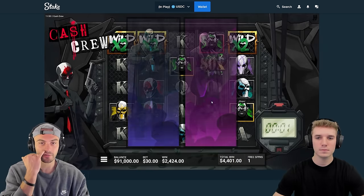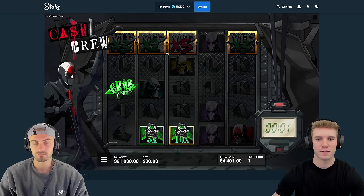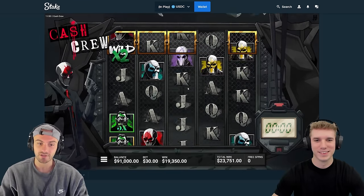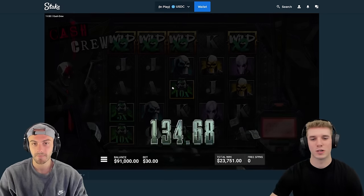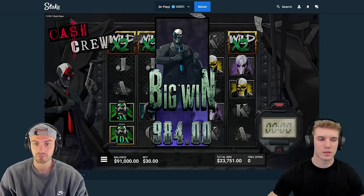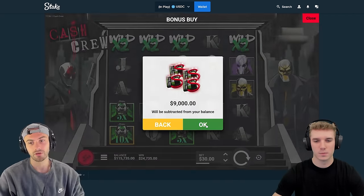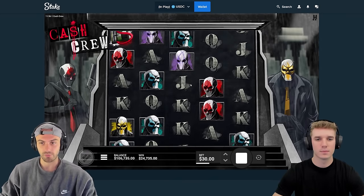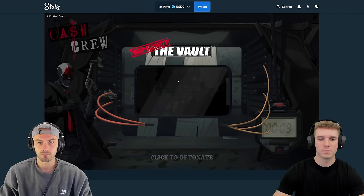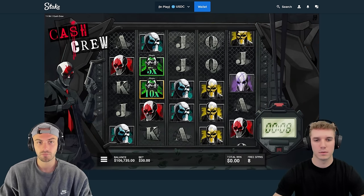What does the three by three square matter? Because it'll multiply it — watch this, wow, that's 16k for that line! Yeah, look at that. So see how that's a 10x right there behind the collector — if you get the square within the perimeter, it'll double because of the 2x wild. And if you get a good wild line, it can pay a lot regardless of the collector.